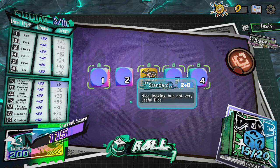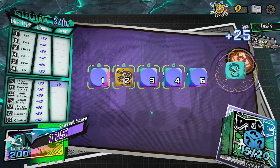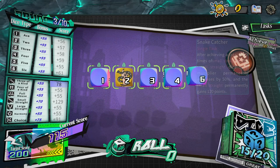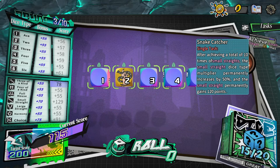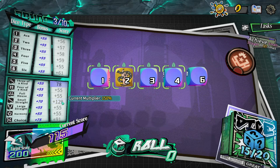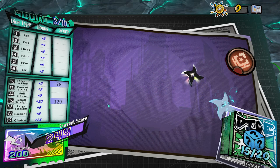If I lock these down and roll this last one again — that's a six now. Small straight again, so this ticks over again for rolling even though it's just a re-roll. Now it's up to 129 points, which puts me over the target.